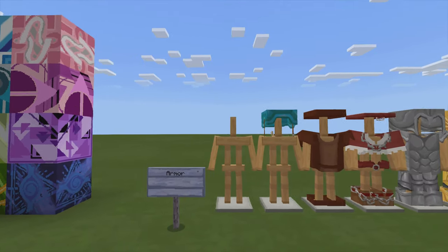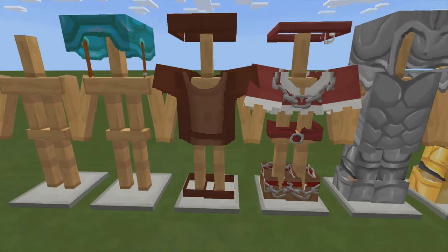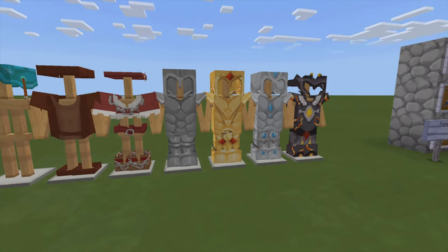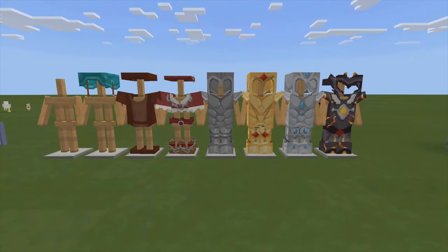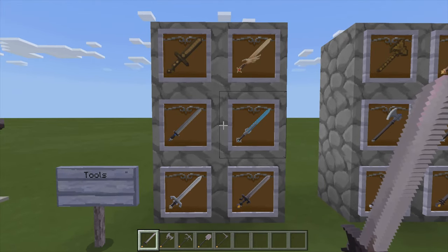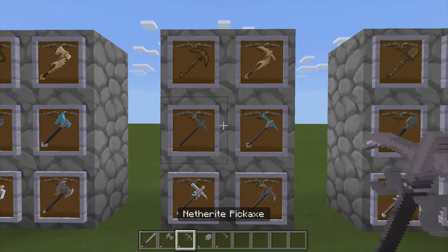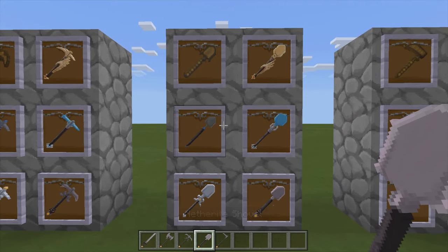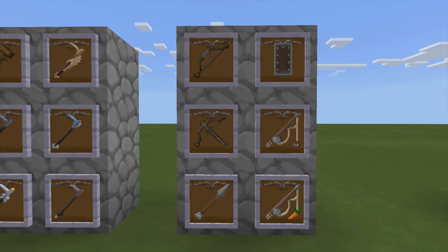That armor looks a little interesting, but that armor doesn't have any pants! The rest of them look cool though. That's the right armor — that's awesome! Interesting. That's some pretty cool looking pickaxes. That one's a crossbow, that's cool.